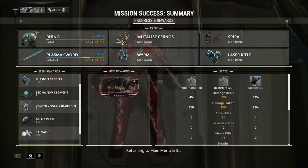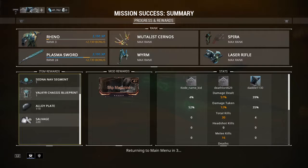Remember, go to Jupiter and fight Alad V. Super easy — I was literally there for like seven seconds.